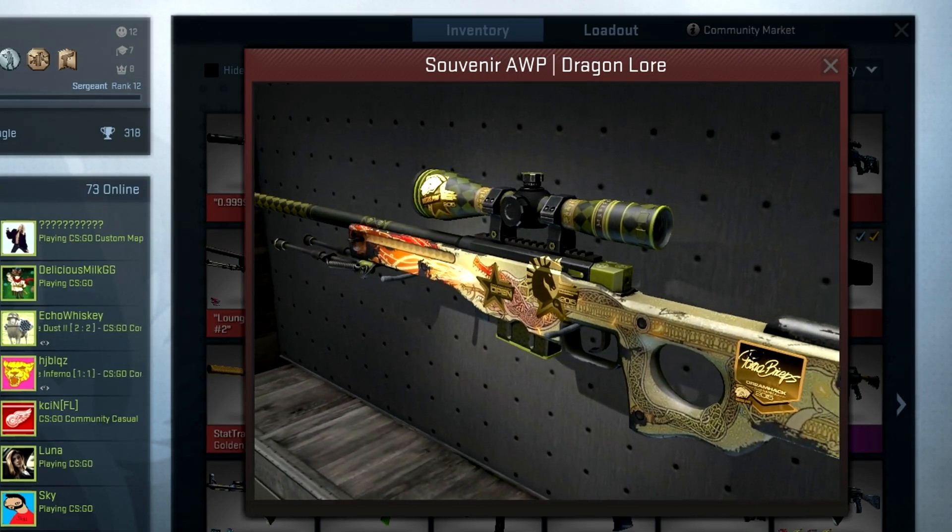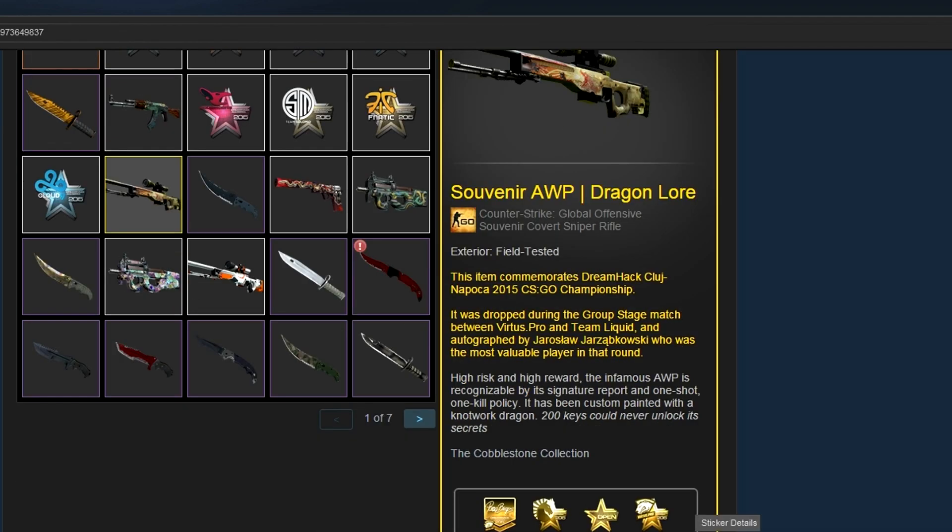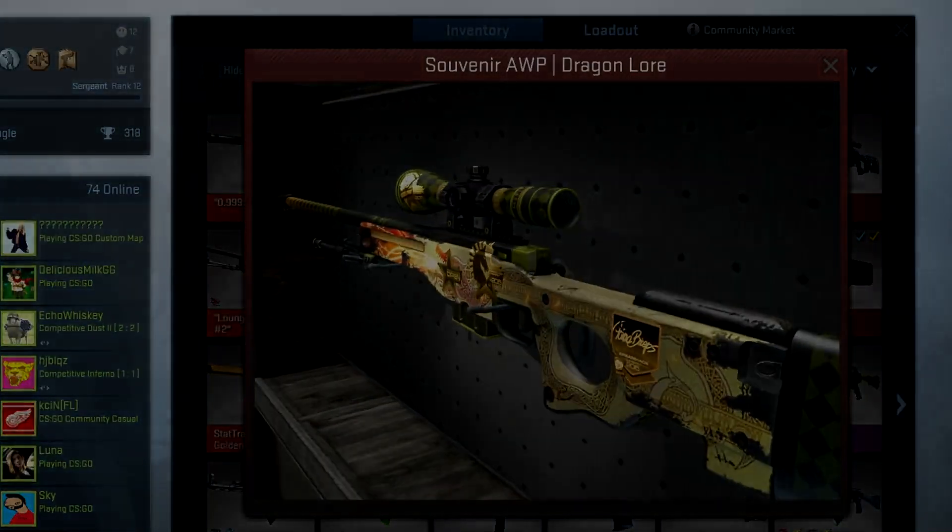So those are the two Dragon Lores and those were the two Knights unboxed. If you guys know of any other crazy souvenir skins that have already been unboxed, feel free to link me in the comments - I'll make sure to check them out. I hope you guys liked this video and I'm McSkillett and I'm out.